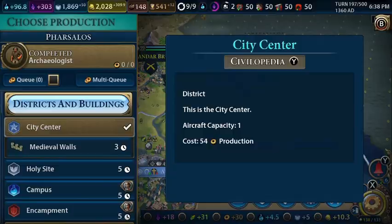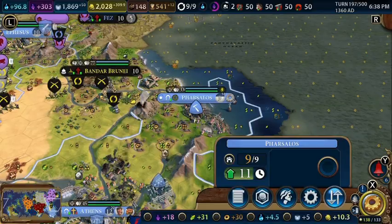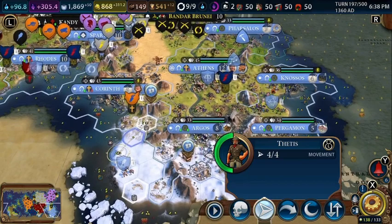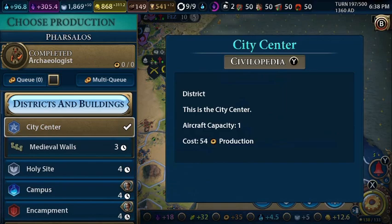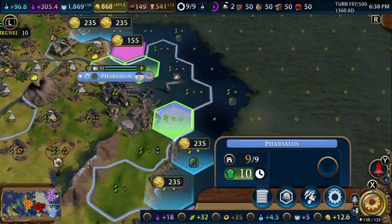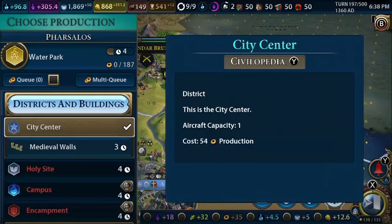We finished our archaeologist in Pharsalos. We're going to buy the shipyard, which is going to increase production. This archaeologist is going to go down here. We'll work on a water park for this city. Let's build the medieval walls first.